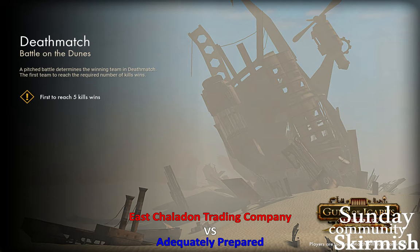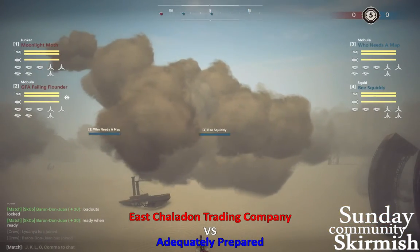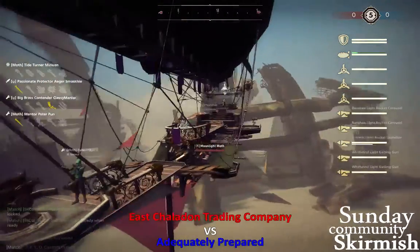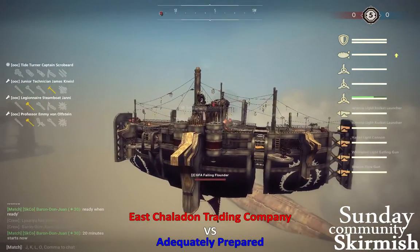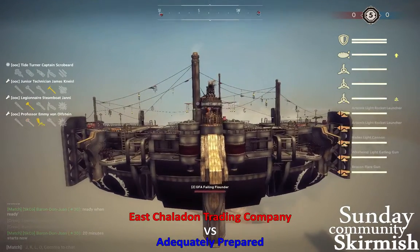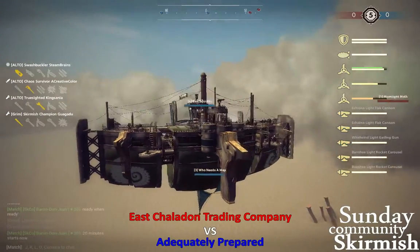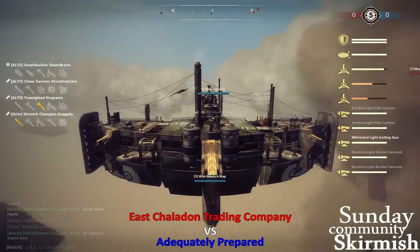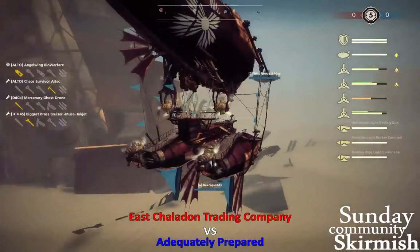We do have that close-range Mobula with that aggressive squid coming into play, so Adequately Prepared has absolutely no interest in going sniping here. Ship number one is the Moonlight Moth, piloted by Mirwin — an Artemis front and mirrored Gat Banshees on the sides. Ship number two is the GFA Failing Flounder, piloted by Captain Scrobeard — a Metamobula with Hades up top, double Artemis bottom, Gatling, and a flare on the wings. Ship number three is the Who Needs a Map, piloted by Steam Brains — a Mobula with a Gatling up top, two Flax on the bottom, and two Banshees on the wings. Ship number four is the B-Squiddy, piloted by Biowarfare — a Gatling on the front, a Banshee on the side, and a Caronade on the back.